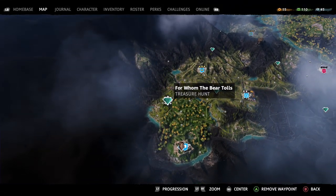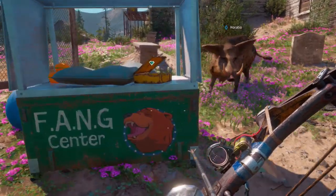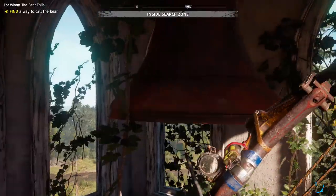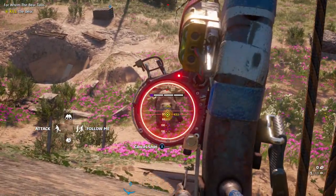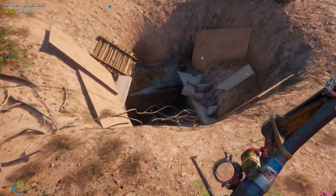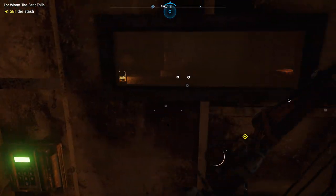Starting at the bottom of the map with the For Whom the Bear Tolls treasure, which is found at the Fang Center. Once you eliminate the enemies here, pick up the note from the yellow box in the little stand and it'll start the quest. Go to the top of the church and punch the bell three times to call the bear over to you. Once he gets over here, you'll need to kill him and then loot his dead body for a key. Behind the church will be a hole in the ground — go in there and it'll lead you to a locked door that you should now be able to open using the key. Open up the door and this is where all of the treasure is.